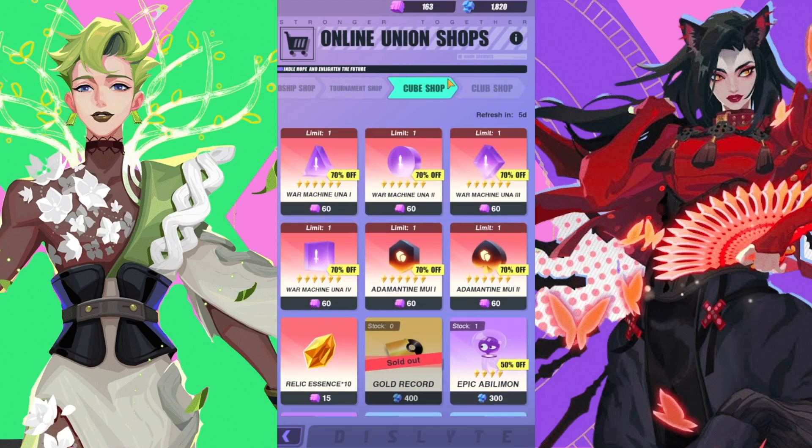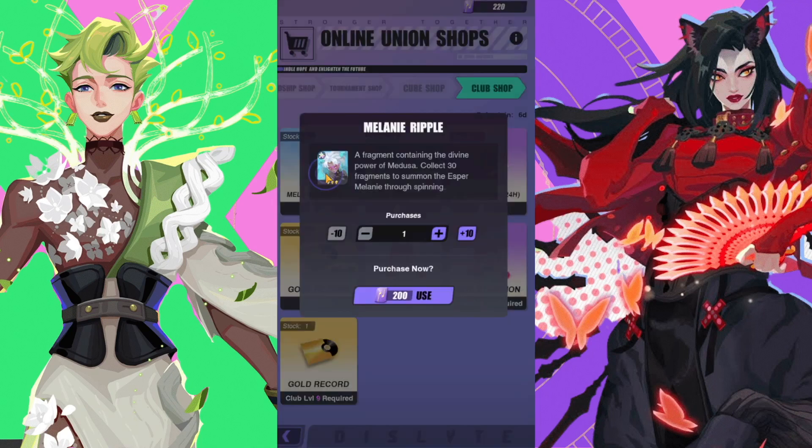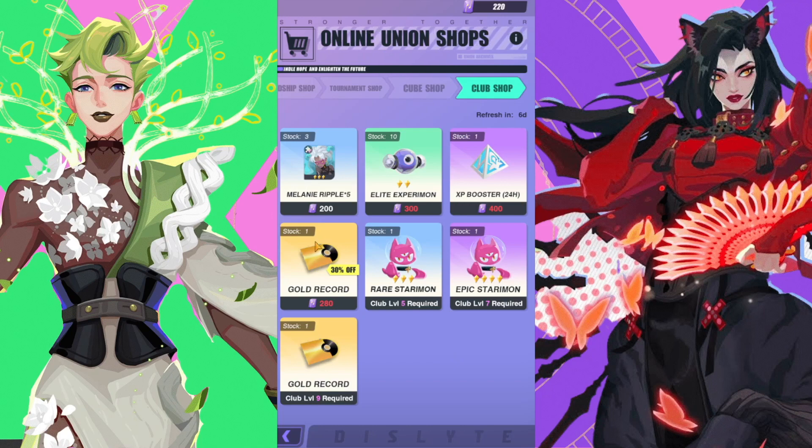Now the club shop — this is why you want to join a club as soon as possible. Get your club up to level three ASAP because that's when you unlock your first gold record, and obviously you want to get that every single time — priority number one. You could also get experiments here if you want, but it's not super necessary. My secondary priority here would be Melanie — that's Medusa — she is exclusive to this store. She isn't particularly amazing but if you want to unlock her she's there, and it's not a bad way to spend it. Just make sure you always have enough currency to get that gold record.